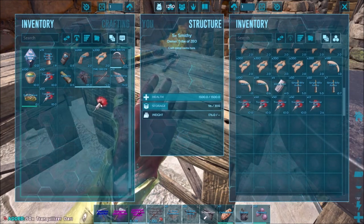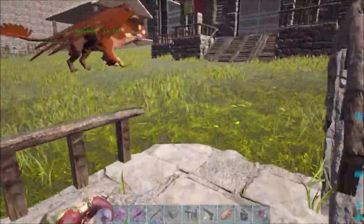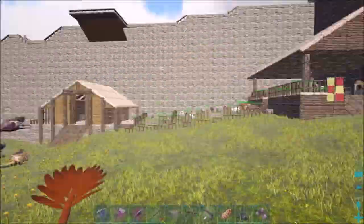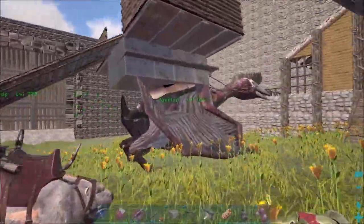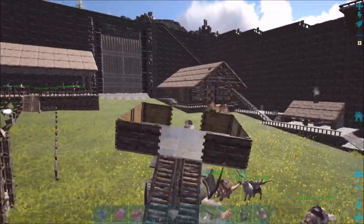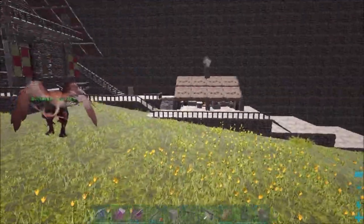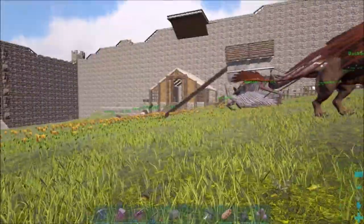We'll grab another couple sets of tranq darts. I have narcotics. I've never tamed these pig things so I'm trying to figure out what to take. The quetzal flies so slow, but that way I can load them up on the back. The gryphon would be much faster. I don't know exactly what to do.